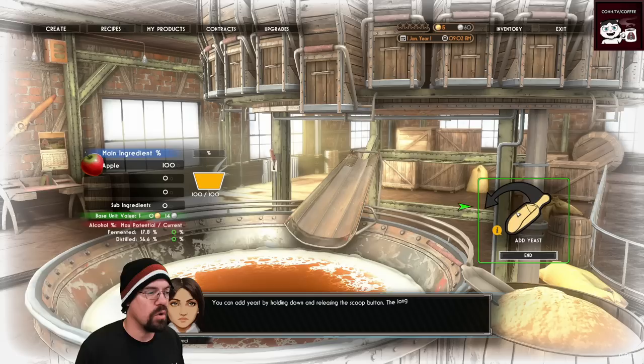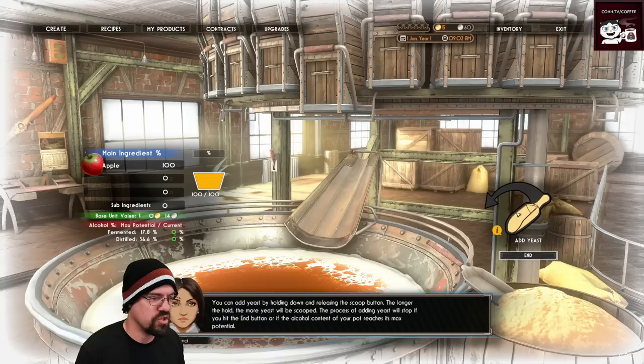Wait, how do I do this? You can add yeast by holding down the scoop and releasing the scoop button — the longer you hold, the more yeast will be scooped.